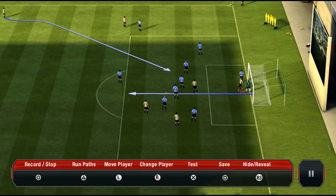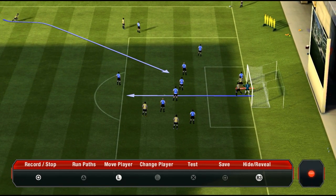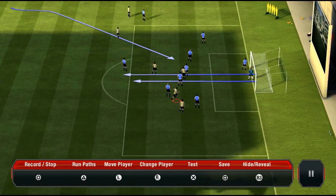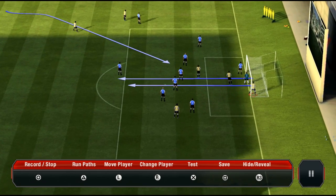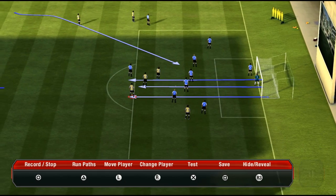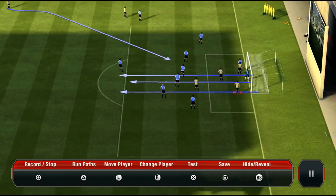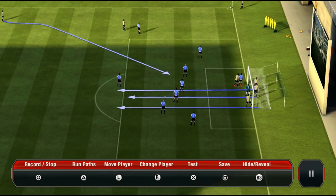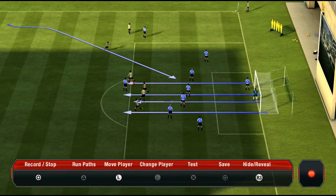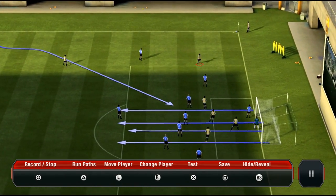Put the defenders on the line because the opposition defenders will go with them into the goal and you will actually have loads of free space to run into. The opposition defenders will be stuck on the line, so make at least four or five players run out of the goal like this. Then we will have another dummy.